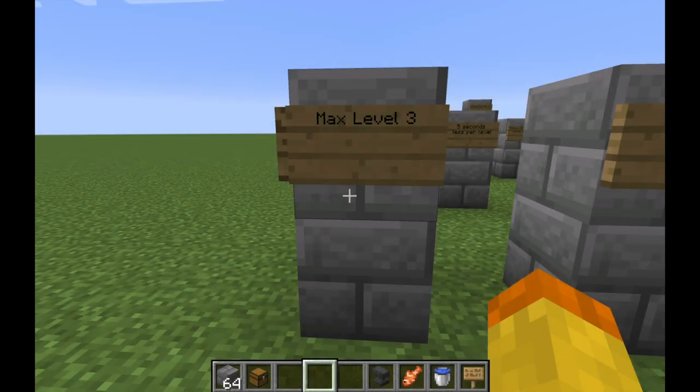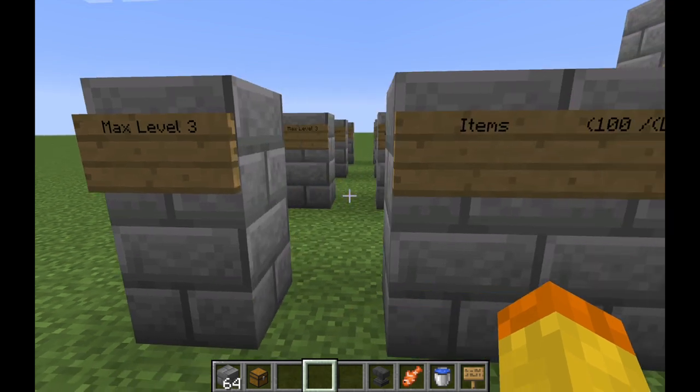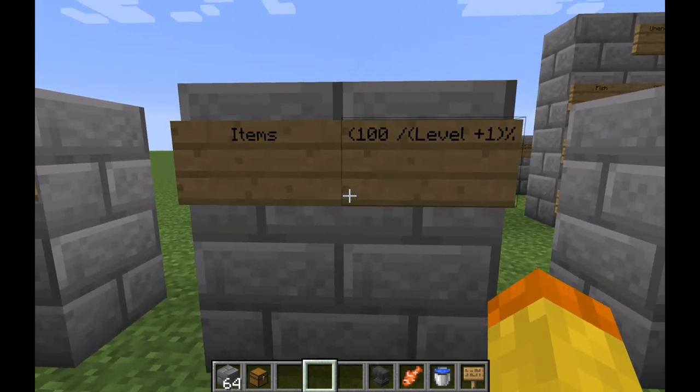The number four crossbow enchantment is Unbreaking, which reduces the amount of durability used when you use the item. The crossbow normally has 320 uses before it disappears. The maximum level for Unbreaking is three, and the formula is 100 divided by the level plus one — so at level three there is a 25% chance of durability being consumed. This means you can get around 1,280 uses out of your crossbow, making Unbreaking very useful.